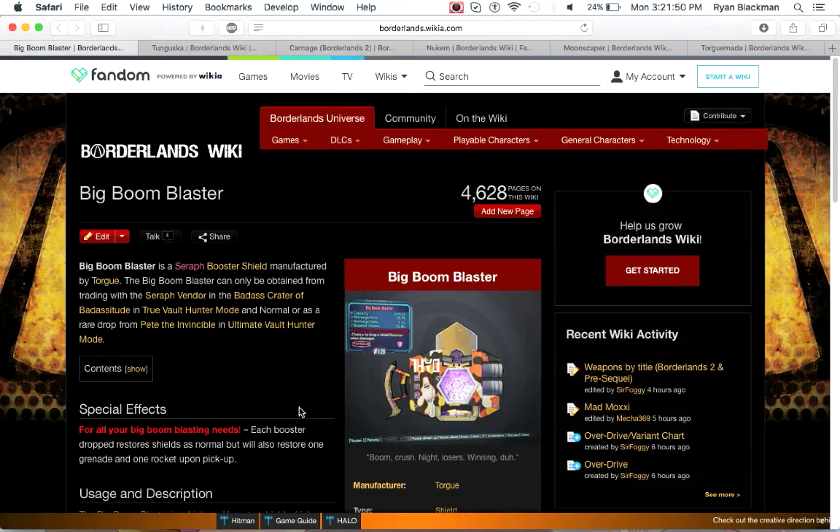Next up is the Big Boom Blaster, a Seraph booster shield obtained from the Badass Crater of Badassitude or from Pyro Pete. Strangely, despite being a Torgue shield, it's glitched to have the skin of a Dahl shield. Each booster that drops — when your shield takes damage there's a chance to drop a booster — not only restores shields like most booster shields, but the Big Boom Blaster also restores one grenade ammo and one rocket ammo. If you're using a lot of rockets, the Big Boom Blaster is pretty cool, though if you're not using grenades and rockets you're probably better off with a different shield.